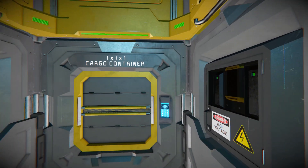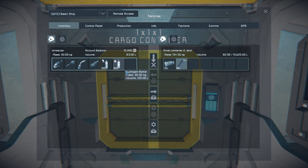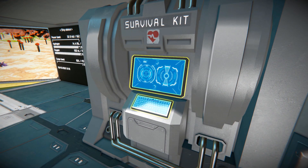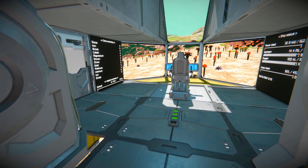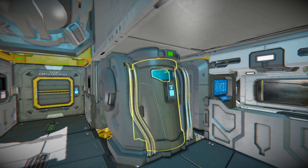Turning around to the back we've got cargo access to drop stuff off or pull stuff out depending on what we need. Turning around we have a survival kit where we can recharge and respawn ourselves. On this side we've got a cryopod for an even quicker recharge — or even just to trap your friends in.